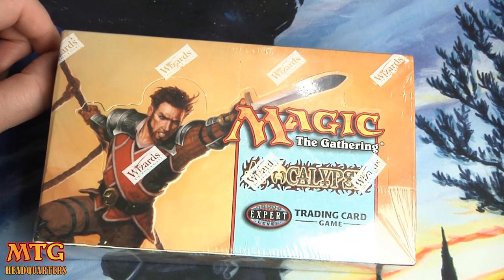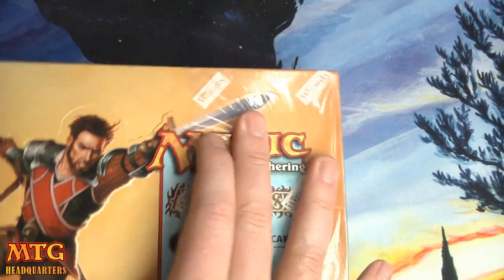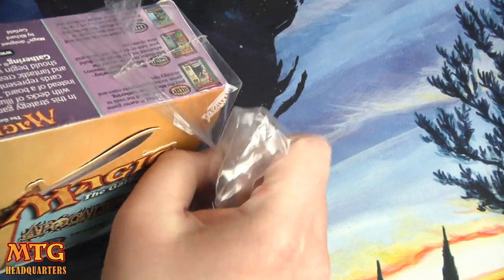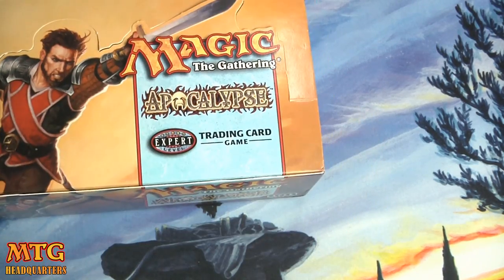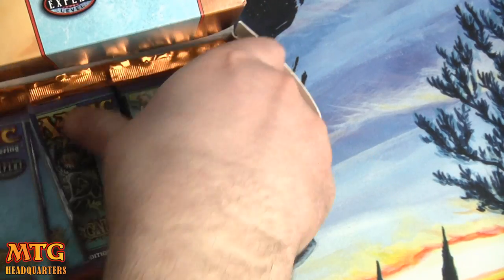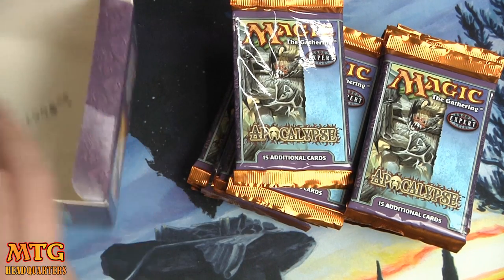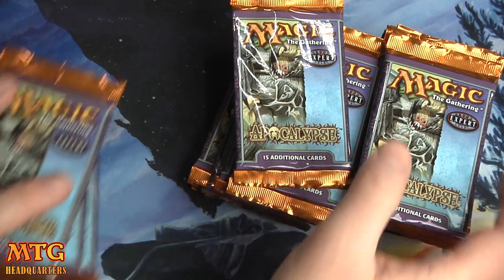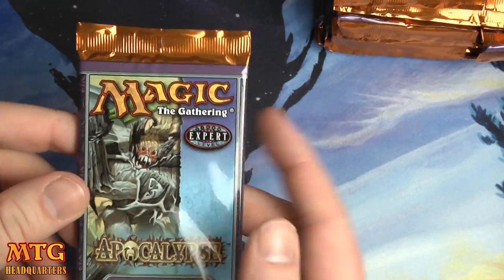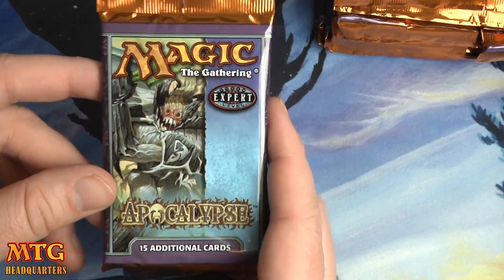With that said, let's find ourselves a crazy foil Pernicious Deed, Vindicate, or maybe a Phyrexian Arena. This is, as you guys know, the era of super spendy foils. Apocalypse doesn't have anything totally crazy, but it does have some definitely worthwhile chase rares, mostly in foil. None of the actual rares are worth a fortune, so you really have to get lucky and find a shiny version.